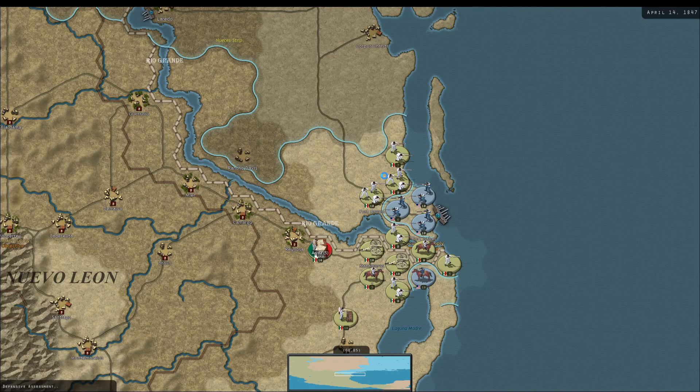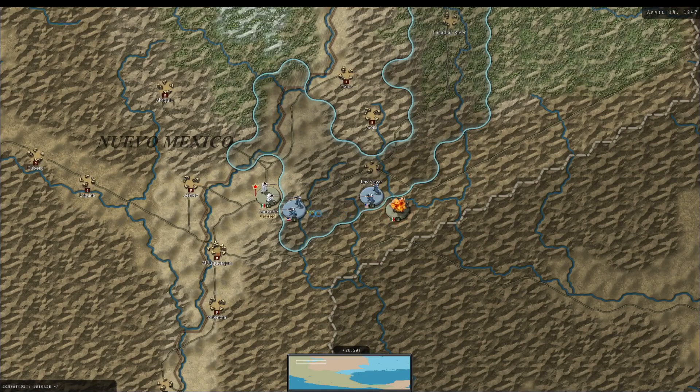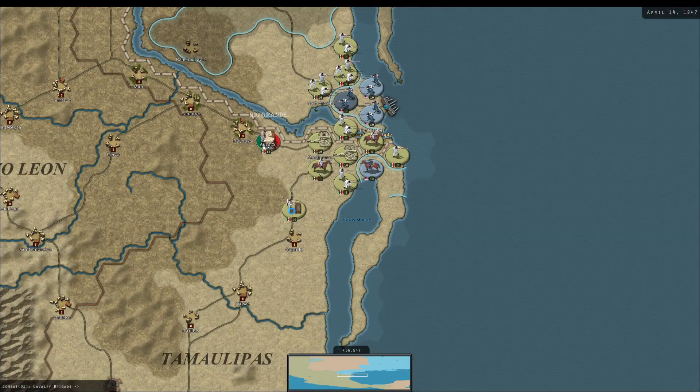If the Mexican player knows how to use history to their advantage... oh, they're going to go for the brigade. Whatever. I'll keep sacrificing individual brigades in New Mexico if it means keeping the pressure off Santa Fe.